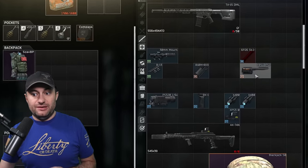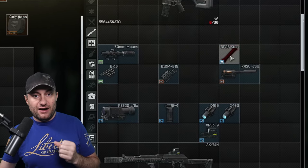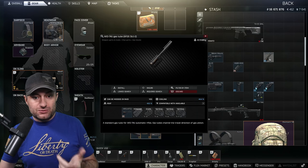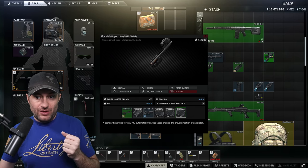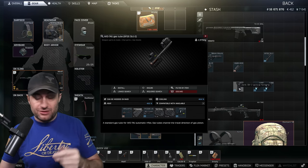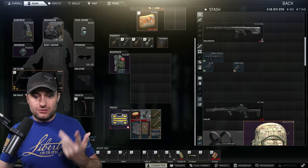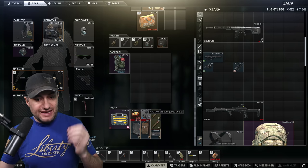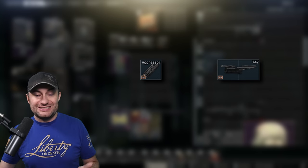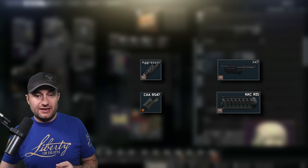There are handguards that take this to the extreme. The XRSU 47SU goes on an AKS74U gas tube and becomes one slot, but that one slot can hold a PSO scope, a compact collimator, small optics, a handguard, and two additional lasers — all on one slot. Some guys run Reserve with one of those in their secure container and just throw attachments on it as they loot to maximize value. Other options like the Aggressor and X-47 do the same thing. Use whatever works and maximize the slots you get per Raid.